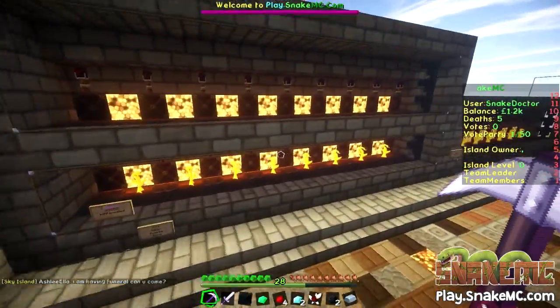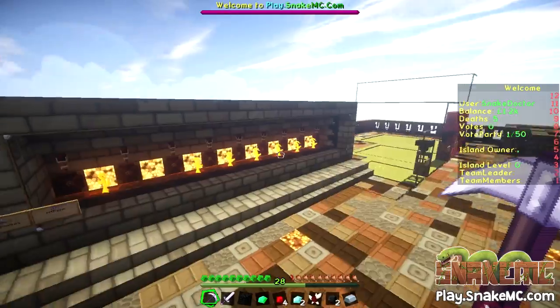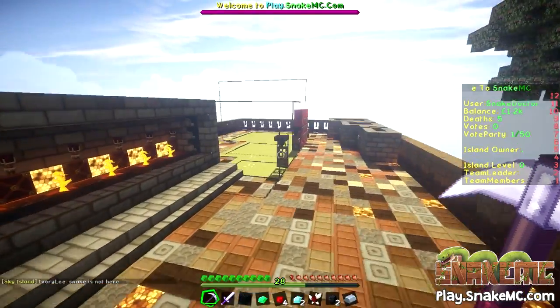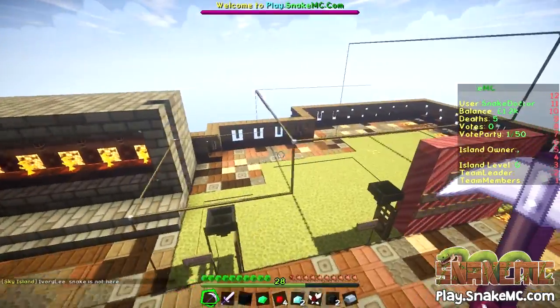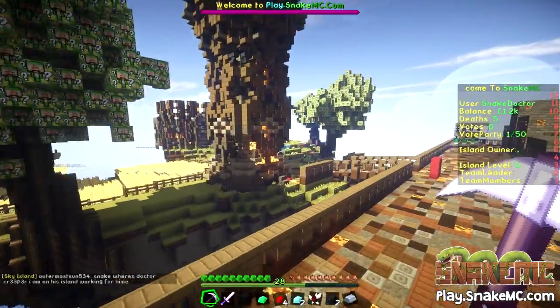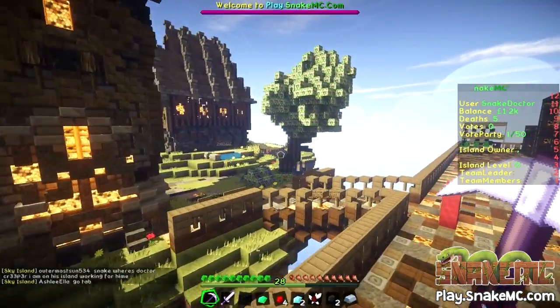We also have at this end melon farms and pumpkin farms as well. I don't need to do these — these are examples of greenhouses. Which again we'll do another time. I've got spaces on my island to do that.